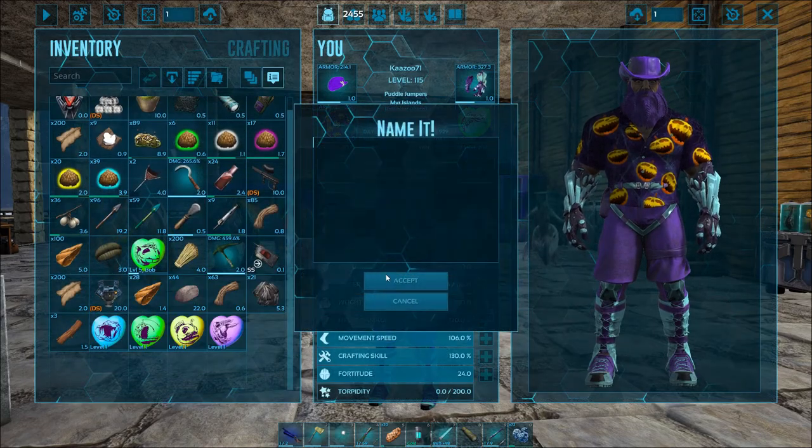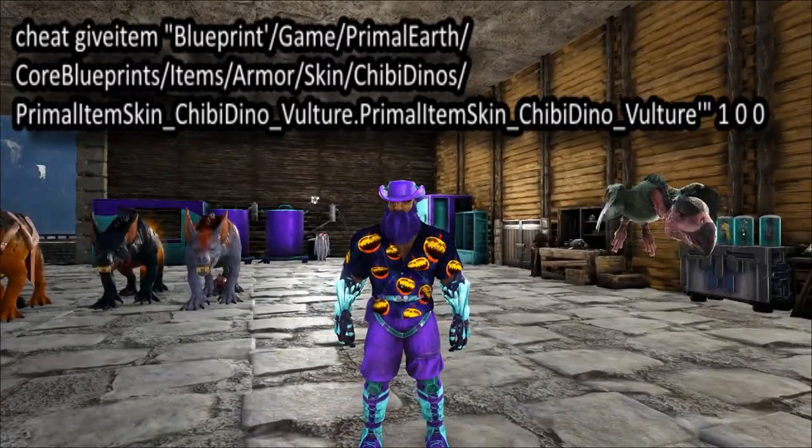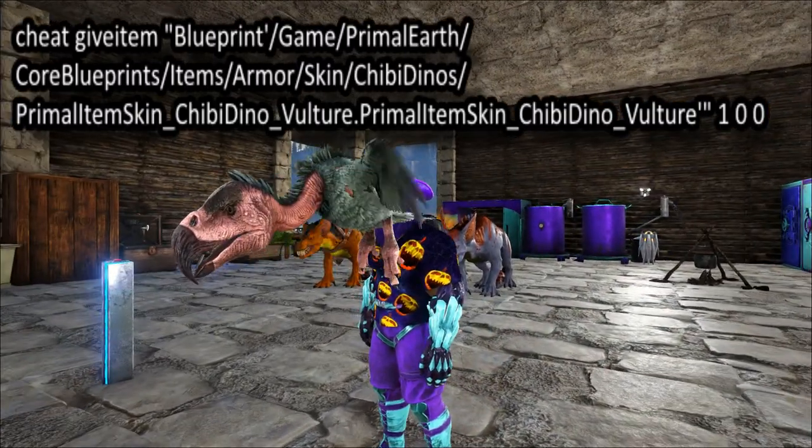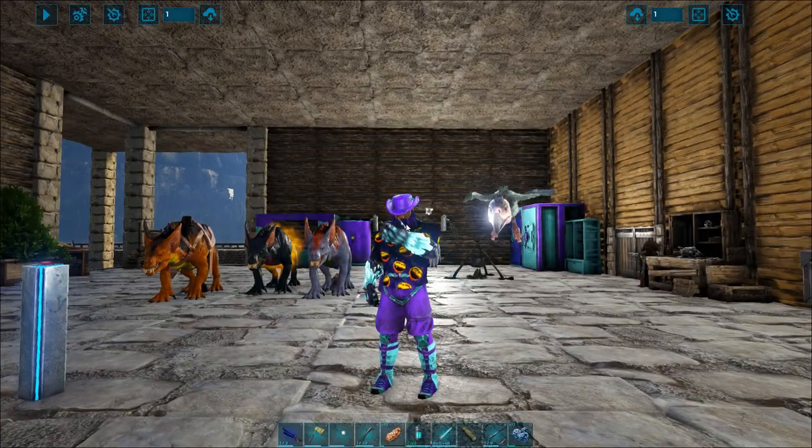Here's the vulture and this is the chibi vulture — the new one. This one has the long code as well; the short code will give you an egg, it doesn't work.